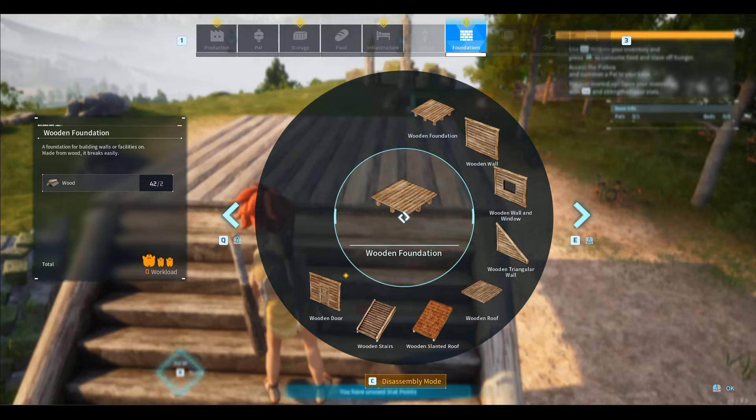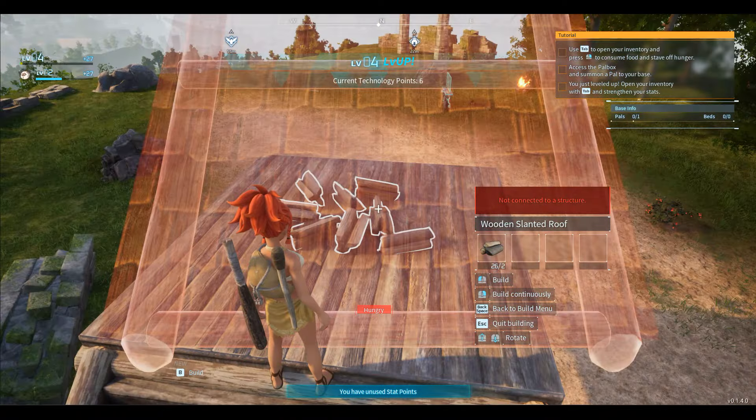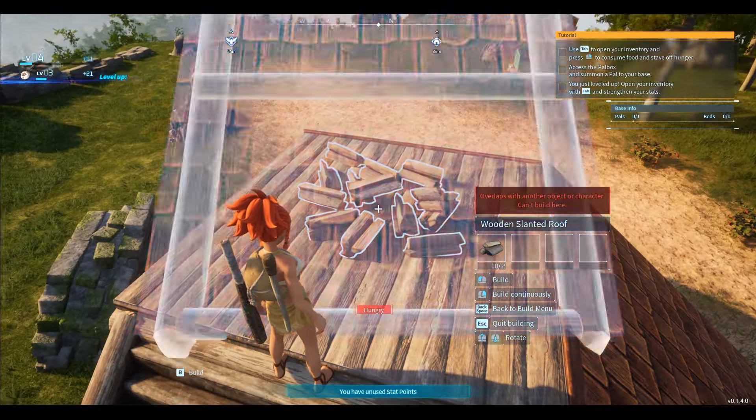Now, we'll finally place the wooden roof. When we try to build a wooden slanted roof on it, it won't work — the action will cancel, the material will fall to the ground, but at the same time it's partially executed because our team gained experience.